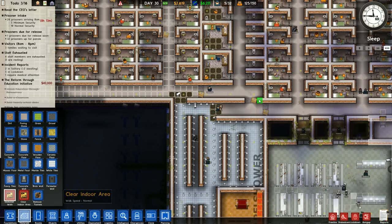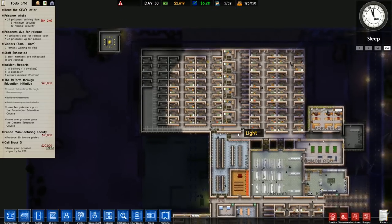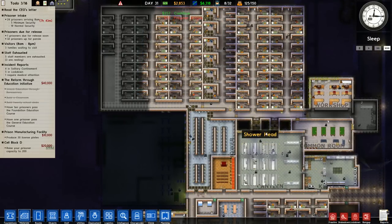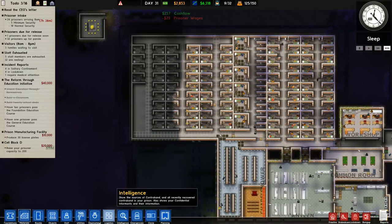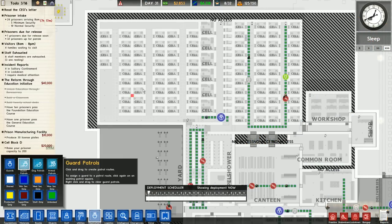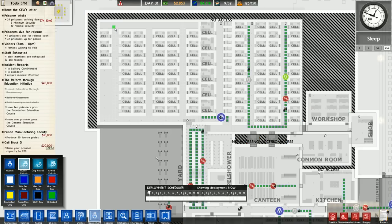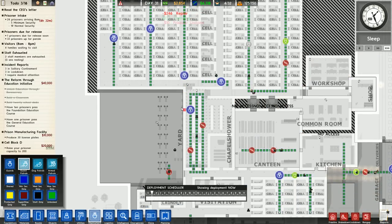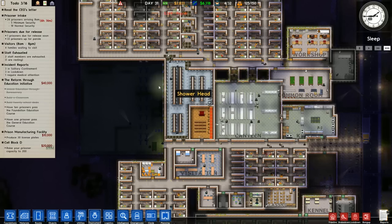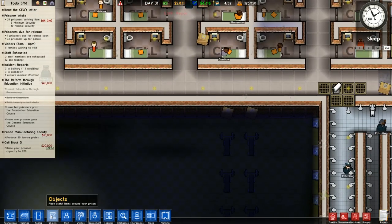We could get rid of these jail doors and maybe that'll facilitate a little faster movement throughout our prison. For all intents and purposes, this might as well be one cell block. We do have to look at our deployment now and look at how our guards are set up. We should probably have a guard here, and a guard here, and a guard here. Maybe one extra guard in our showers and one extra guard in our canteen. That seems very sensible.